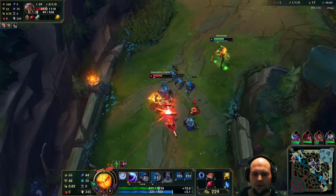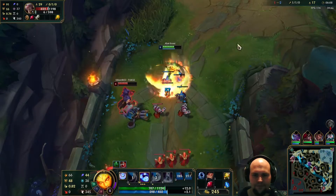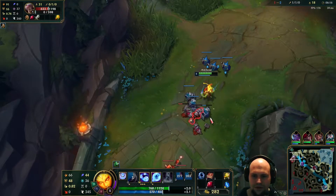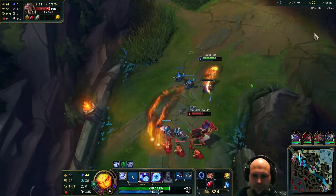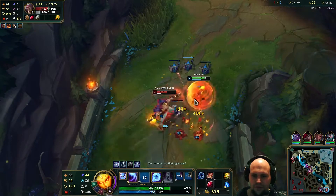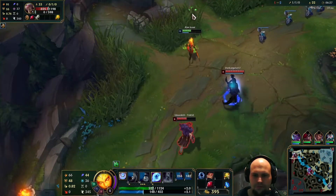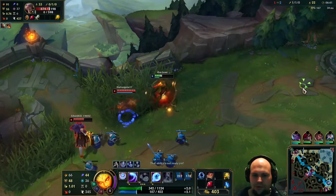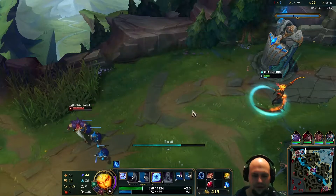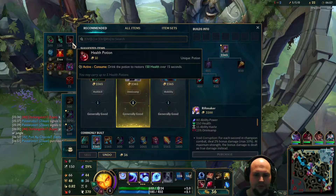He gets a combo off — this is okay, not ideal for me, but I can live with it. Once I get my hands on him, hitting that Q is crucial. Dodging his abilities. I'm getting off here — crucial, but not so nice. Have to base.